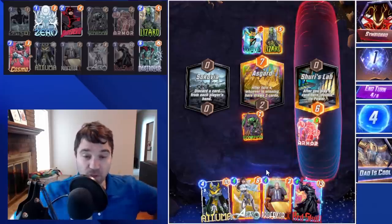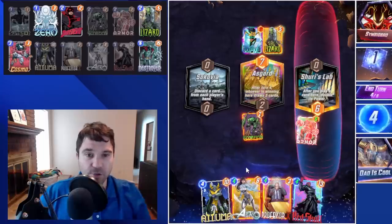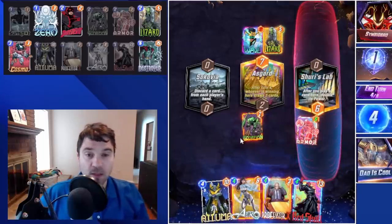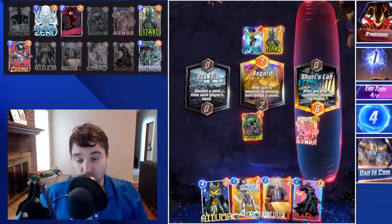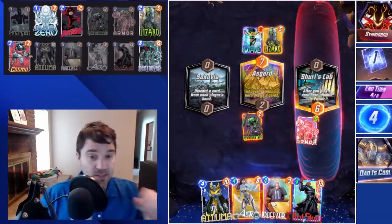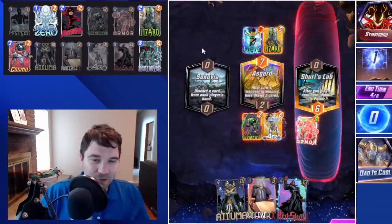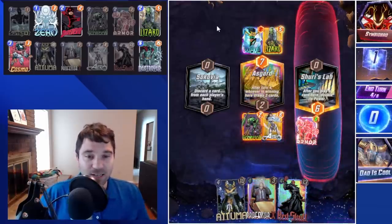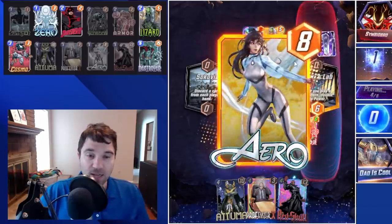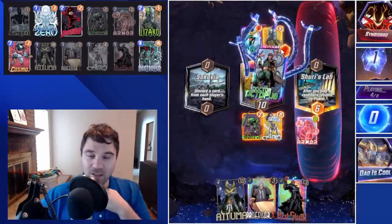There are a couple of ways we can play this. If they're going to go Galactus and play it into Shuri's Lab, we get really good benefit — they can't Shang-Chi over there. If they play it into Sokovia, doing something like Professor X this turn could just win us the game. But a more fun and safer play line — we're going to play Arrow into mid. That way, if they Galactus to either side, we're going to yank it over.